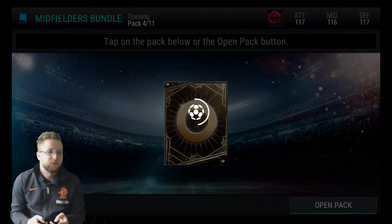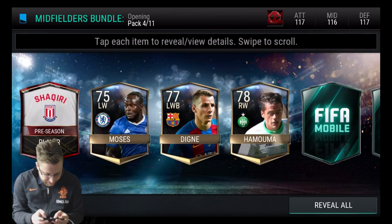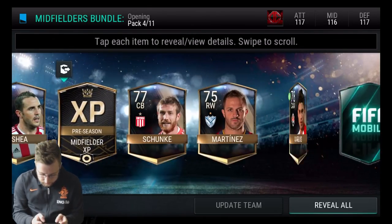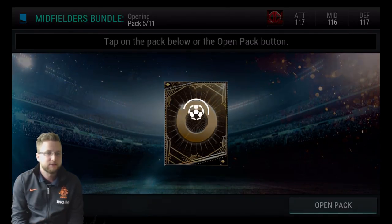Getting two goals up there for the Netherlands today as we go on to pack four. Pack number four — Shaqiri! Not really a card we want anymore though, because unfortunately for us Shaqiri is already completed, so we don't need any more Shaqiri tokens.